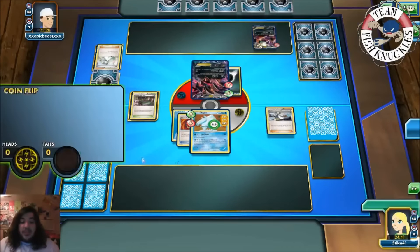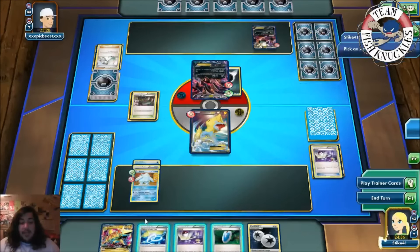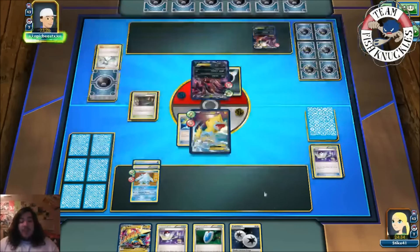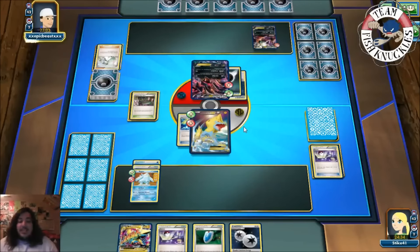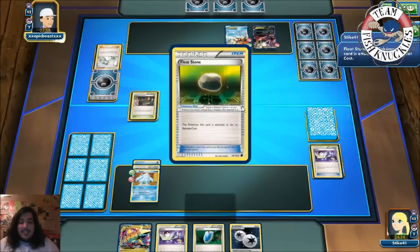Our turn — we get a Muscle Band, a Wide Energy, Professor Birch — flip heads, there we go! We get a Manetric. We switch into the Manetric, put a Spirit Link on it, end our turn. Next turn we can Mega evolve, put DCE, and start using Resistance Blizzard onto this Eviolite making it where it can't hurt us. The only scary thing is baby Eviolite, so we'll have to power up this Manetric to knock out those baby Eviolites and let Regice shine against the EX Pokemon.